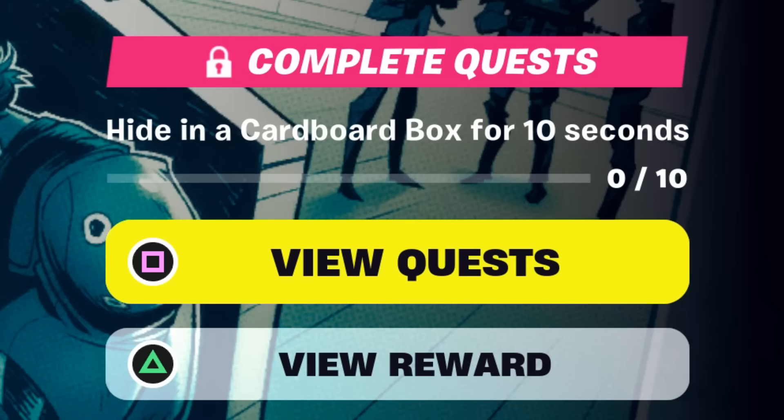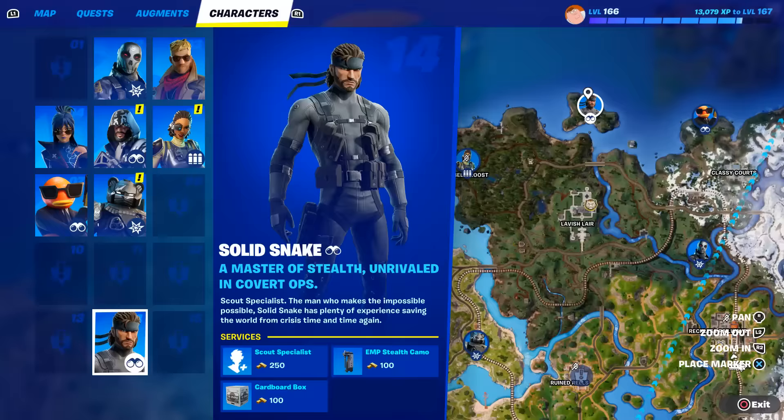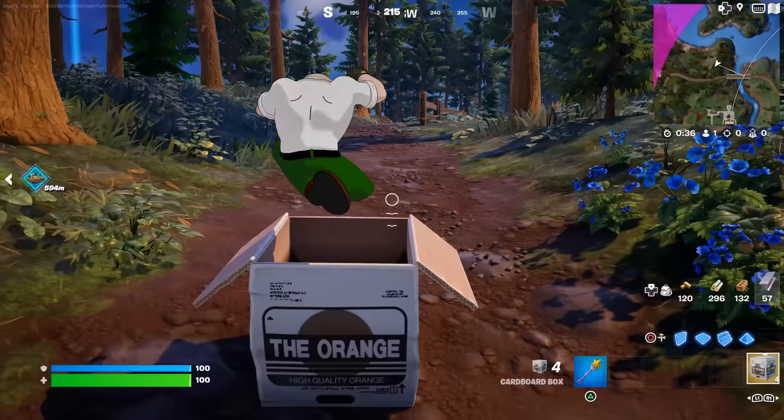For the first challenge, you need to hide in a cardboard box for 10 seconds. You can find them inside of chests, on the floor, or you can go to the Snake NPC right here on the map and buy it from him. Now just throw one down, jump inside, and wait it out.